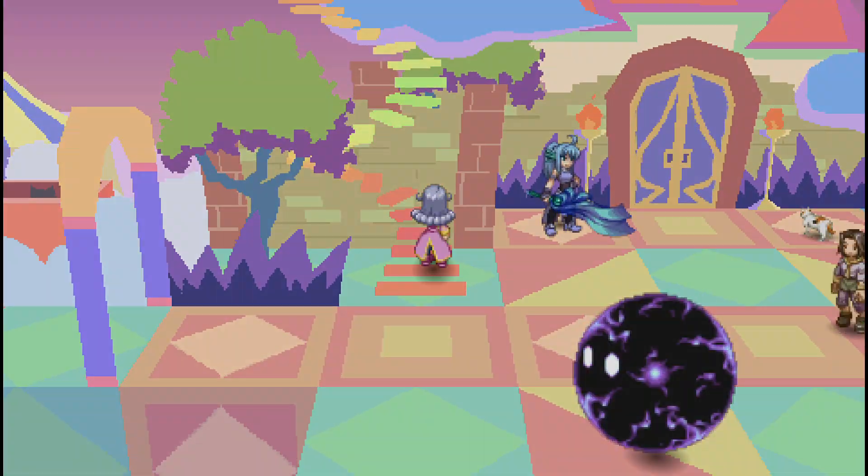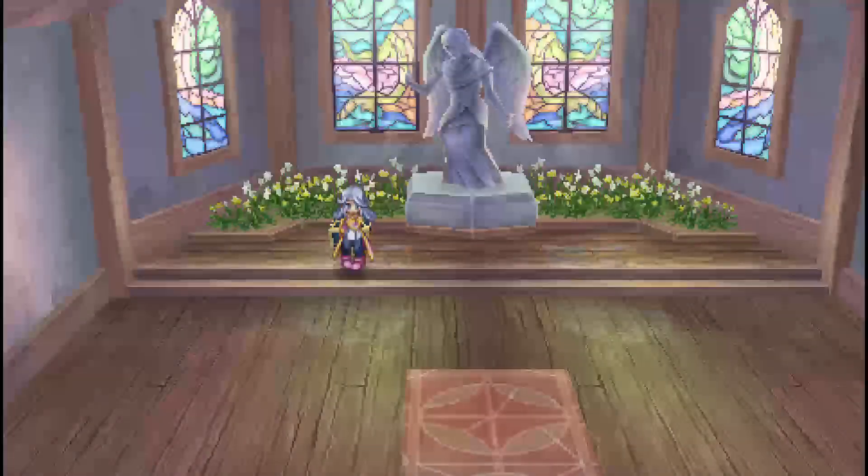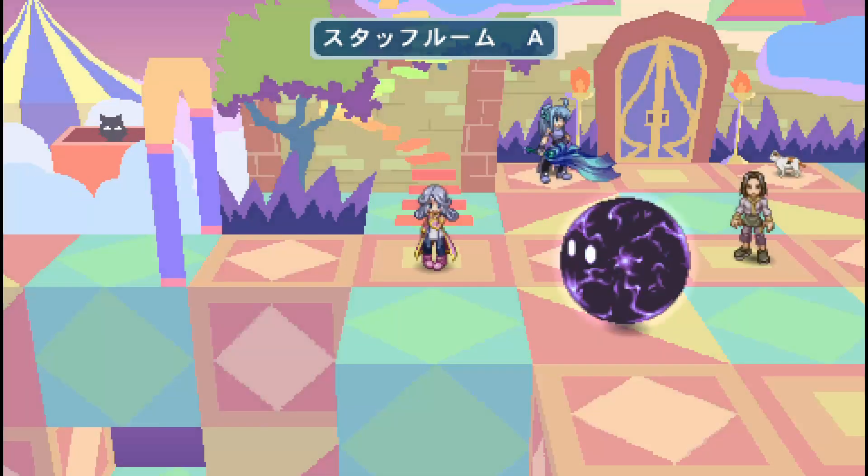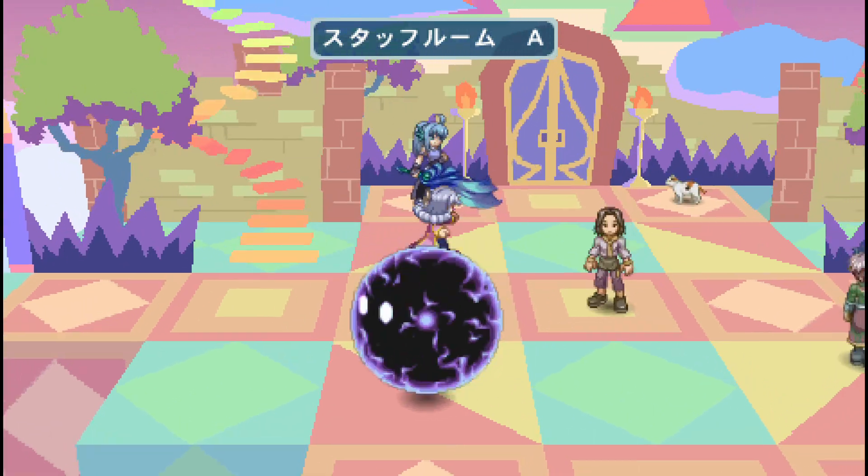Anytime you want to exit, you just go to this little staircase and it'll put you back in the starter room. And you can open the chest again and it'll put you back in this secret staff room. Let's go in the door.